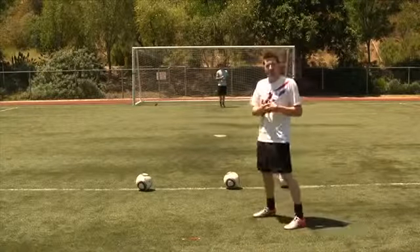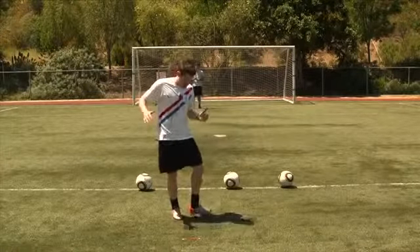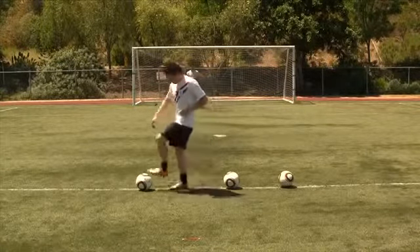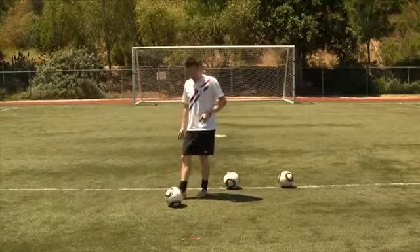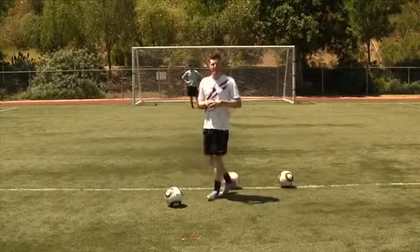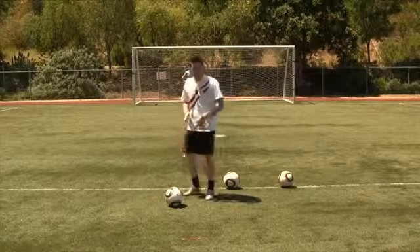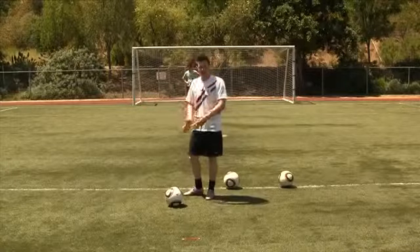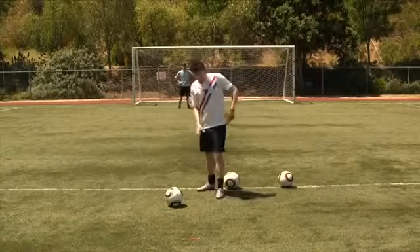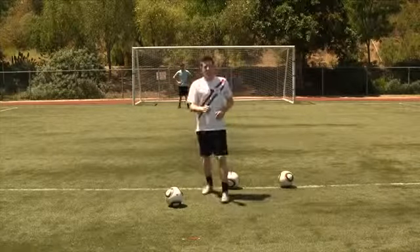The first one we're going to go over is just a basic pass. What you want to do with the pass — you're going to be kicking with the inside of your foot. For you righties, you want to kick the ball at the base of your foot. A lot of times the biggest mistake people make is they kick the ball more on the end, which is more of a chip. You want to hit it at the base of your ankle because there's more surface area and more power — it's where your foot can actually lock in place. Lock your ankle and drive through.